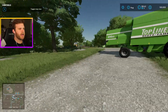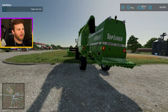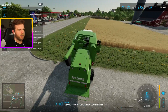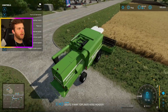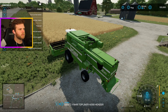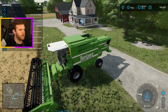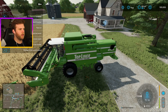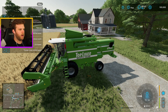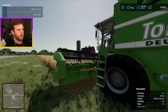Day one here on the farm — went ahead and did the beginner farm just as preparation for myself. I have a hundred thousand dollars up there in the top right. A lot of this I'm going to have workers handle so you're not just watching me farm. I need to attach this guy — okay, there we go — unfold it, lower the header, turn on the harvester. Now I'm gonna hire an AI worker.